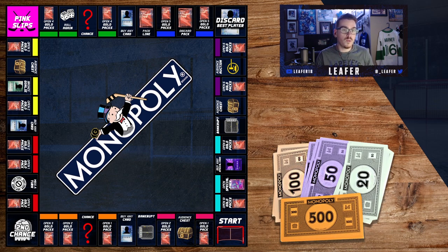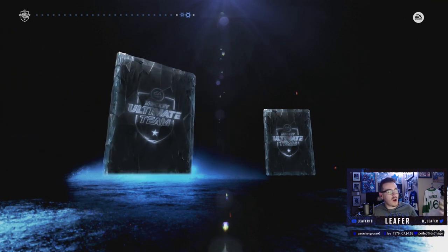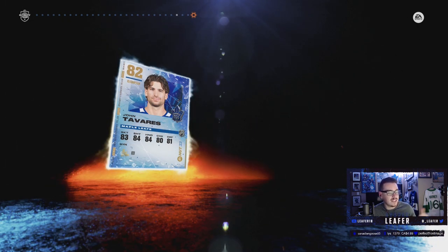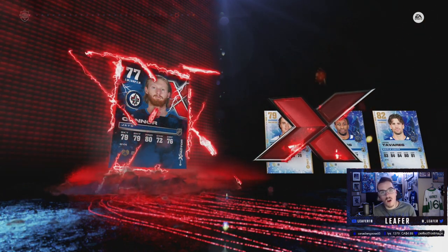Before we roll the dice I want to show you my team and what x-factor I got. I opened up the starter pack when starting my team this year. I'm having Monopoly Hut and my main account on one account this year instead of a secondary account — it's all gonna be combined into one. The x-factor we got was Kyle Connor.